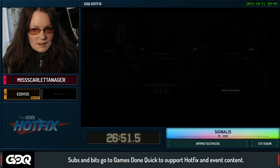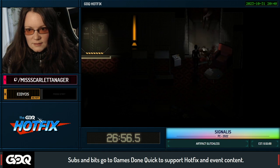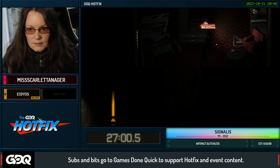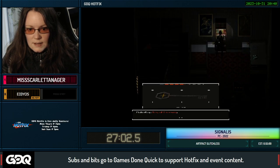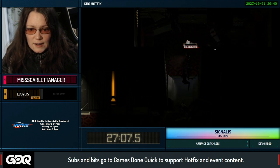We're going in here to get the item that we are missing for artifacts. The key is right here — that is the second of three keys we need to get the prerequisites for the artifact ending.